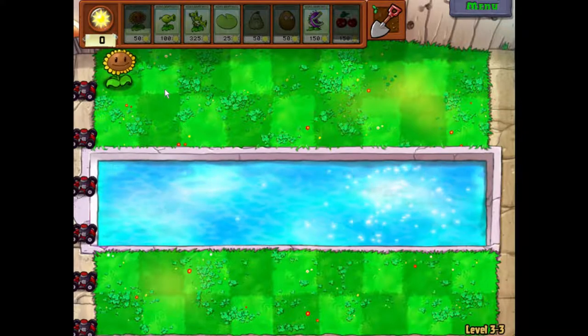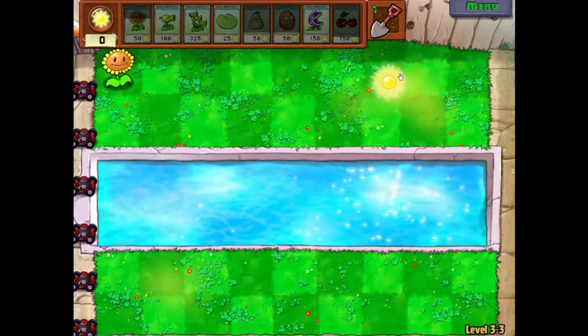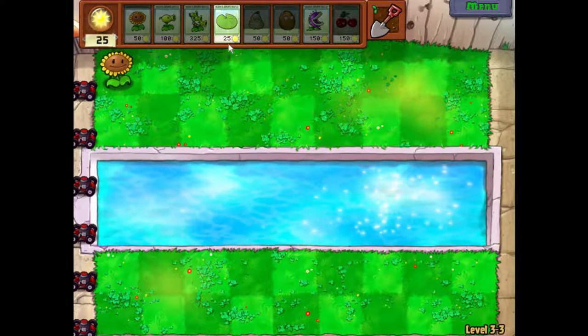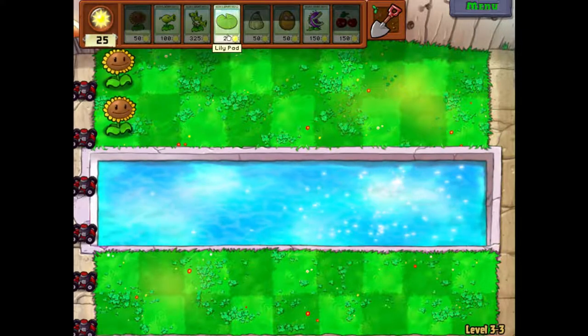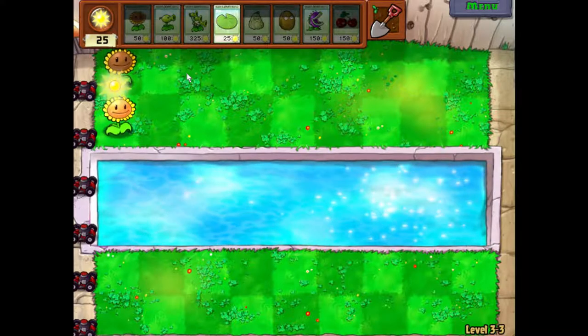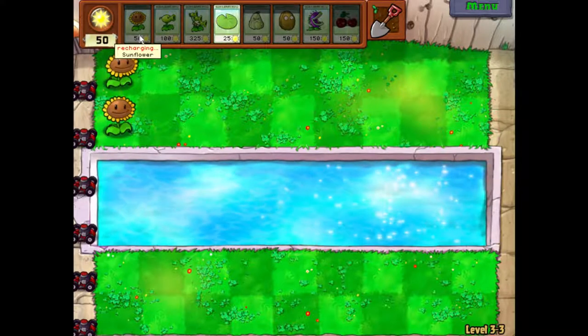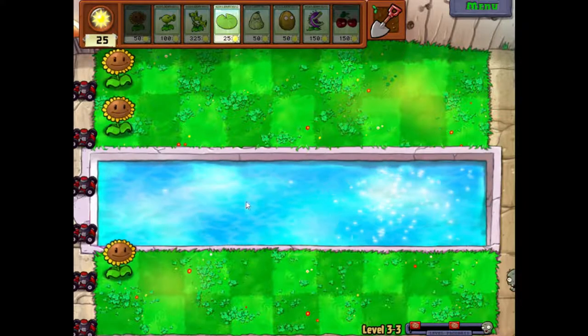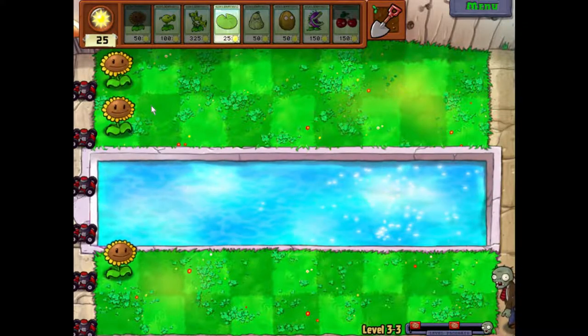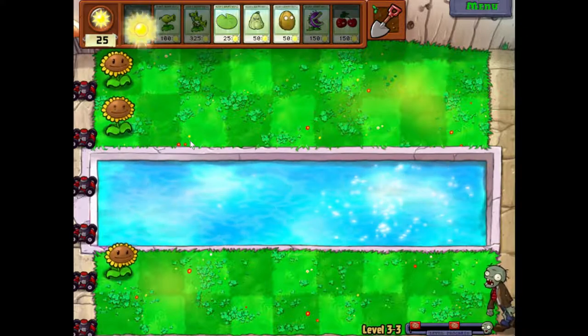As you can see it runs smoothly now. So, collect suns, do stuff, get more sunflowers and do more stuff. I love this game actually, I really love this game. It can actually get kind of hard. Alright, there's a zombie coming over there, we've got to take care of him ASAP.